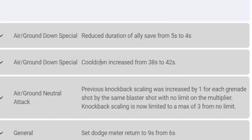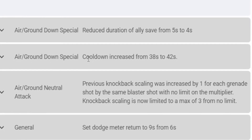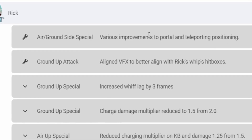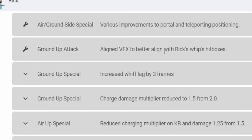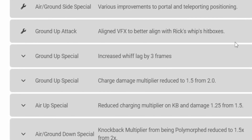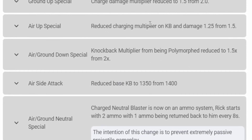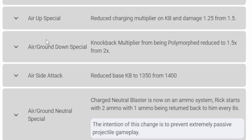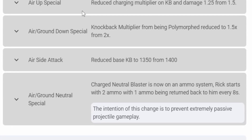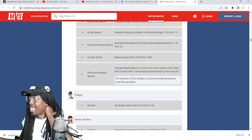Rick nerf — neutral attack: previously the best gunner was increased by one for each grenade shot with no limit on the multiplier. Now the best gun is limited to a max of three. Various improvements to portal and teleporting positions. Ground up special whiff lag increased by three frames. Ground up special charge damage multiplier reduced to 1.5 from 2.0. Air up special charging multiplier on knockback and damage reduced to 1.25 from 1.5. Ground down special knockback multiplier from polymorph reduced to 1.5 from 2x. Air side attack base knockback reduced to 1,350 from 1,400. Now there are two ammos with one ammo returning every eight seconds.